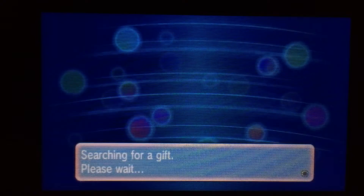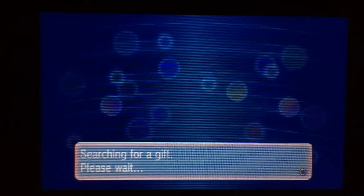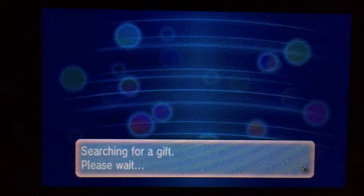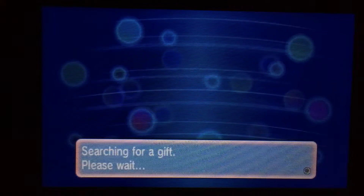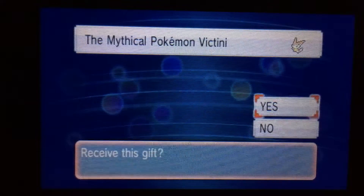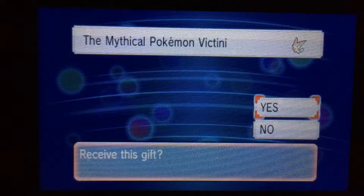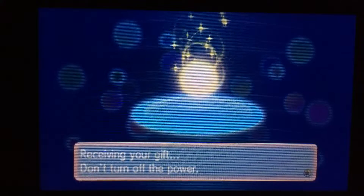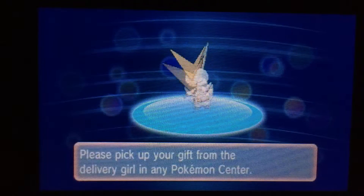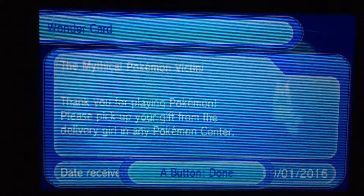So if I show you how to do this right, you need to get to the internet. Go to Mystery Gift and select Get Gift by Internet, and depending on your internet access, it may take a while. We have access, and you're going to want to select Yes to receive this gift. The gift has been received — the Mythical Victory Pokémon, Victini, is now ours. All you need to do is go pick it up at any Pokémon Center.